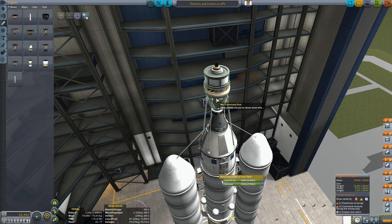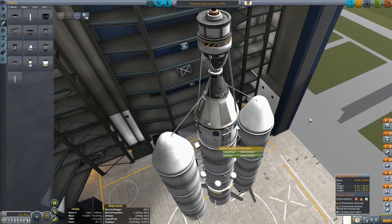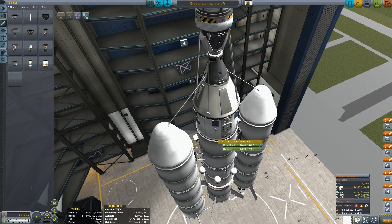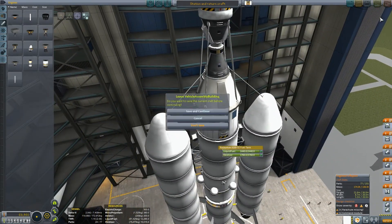Because for the contract to be fulfilled, I not only have to pick him up in orbit — rendezvous and pick him up — but I also have to return him safely to the ground. So hopefully this will work. But there's a slight problem: mass. 174 tons on my launch pad, but the pad can only support 140, so we've got to upgrade.